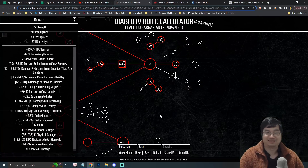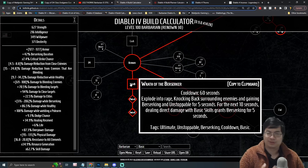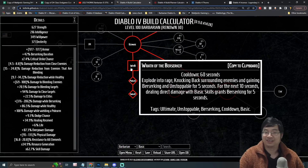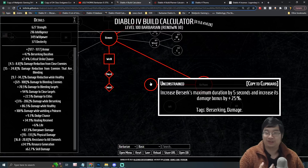For the ultimate, Wrath of Berserker increases damage, movement speed, makes us Unstoppable, extends Berserker duration, and deals more damage overall. For the ultimate perks, we take an increase to maximum Berserker duration by five seconds and a 25% damage increase while Berserking.